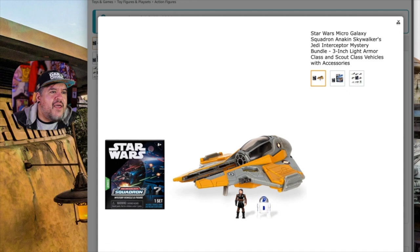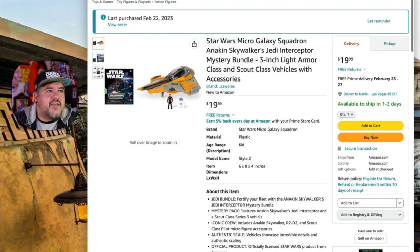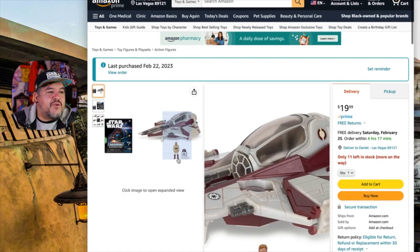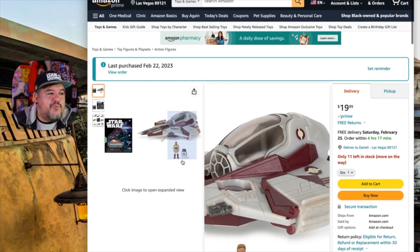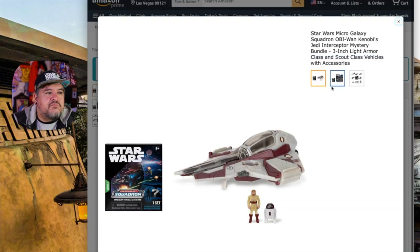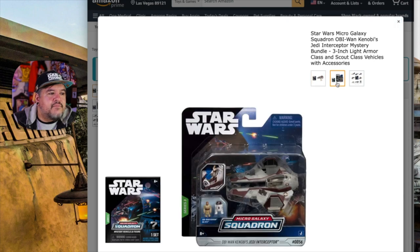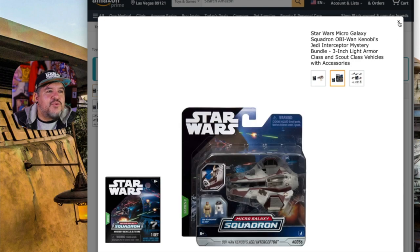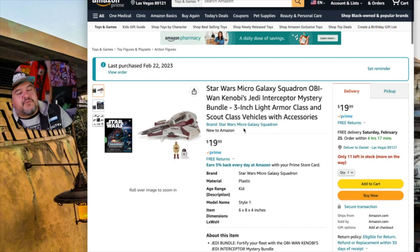I can't wait to see what blind box I end up getting. Last time I pulled two rares right off the bat, so I was really stoked on that. I also ordered the Anakin one and the Obi-Wan Interceptor — so I'll be getting two blind boxes and two new ships for sure. I'll probably jump on the Inquisitor ship too.